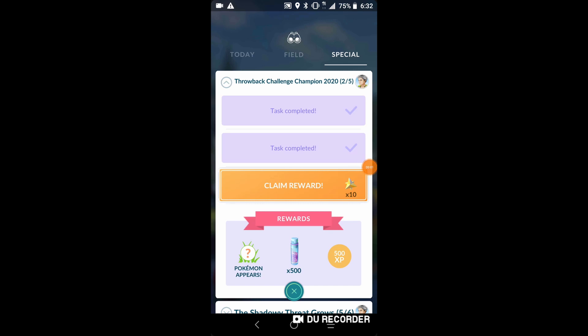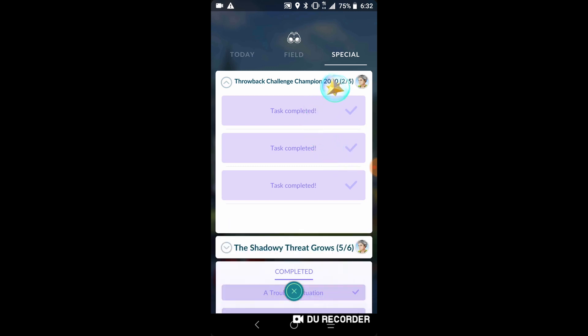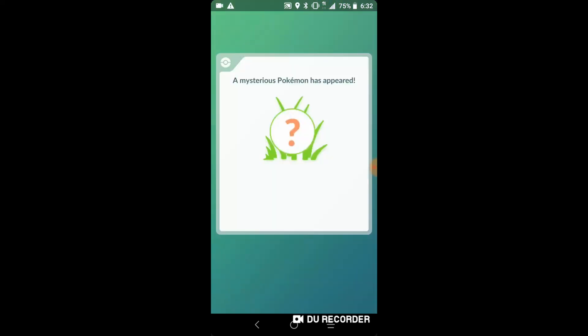It is Tepig spotlight hour with about 30 minutes left. We're gonna claim this so I can get more quests - we do get an encounter, hopefully it can be shiny. We have one shiny Tepig already and need one more to complete the family. I'm not sure what this next encounter is.